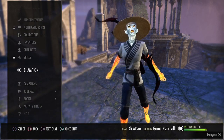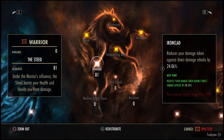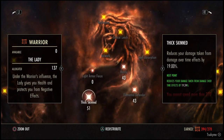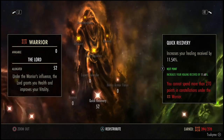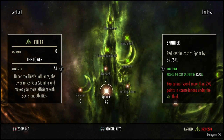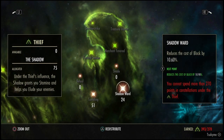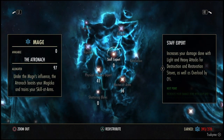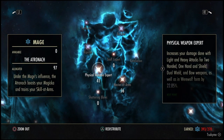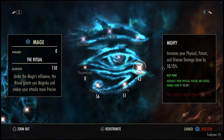For the champion points, you want 81 in Ironclad, 51 Thick Skinned, 43 in Elemental Defender, 43 in Hardy, 52 in Quick Recovery, 75 in Sprinter, 100 in Mooncalf, 20 in Tenacity, 24 in Shadowheart, 51 in Tumbling, 23 in Blast, 56 in Master at Arms, 41 in Weapon Expert, 56 in Precise Strikes, 51 in Piercing, and 43 in Mighty.